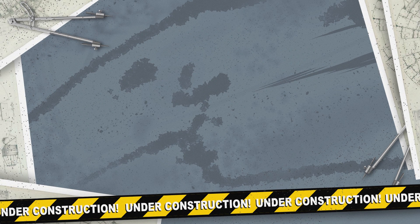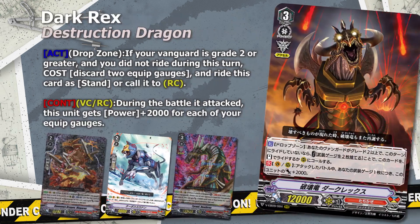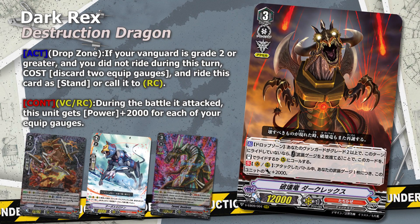We have some powerful units that can generate insane numbers with gauges, but we also have some cards that use them for a utility purpose — like Destruction Dragon Dark Rex. This card can allow you to exchange 2 gauges for himself. This is great for scenarios where you gauged him but you don't have a grade 3, so you can fix your ride. But also as a rearguard he allows you to get more units onto the field without sacrificing cards from hand.